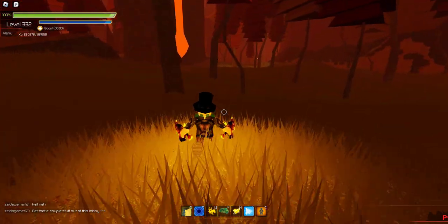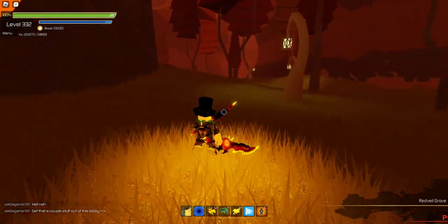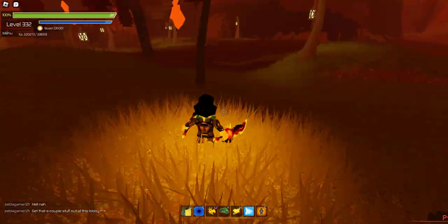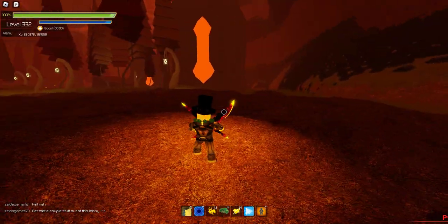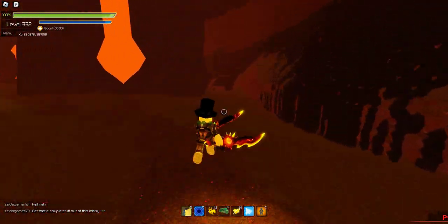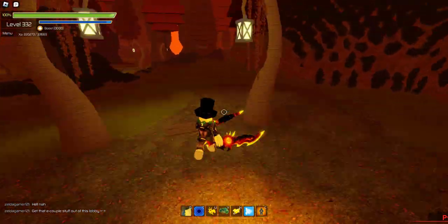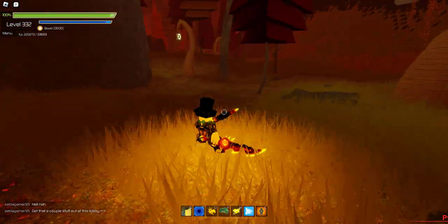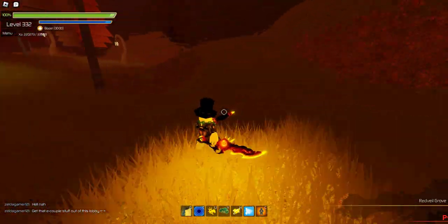This is a pretty expansive, pretty large map. That's why I'm using super speed jump because it will take a while if we walked. Now if I remember right, one of those is a cul-de-sac, so I cut across and then continue to follow the cliff — in other words, a dead end. So I just keep on following the cliff to the right.